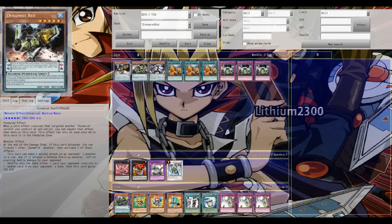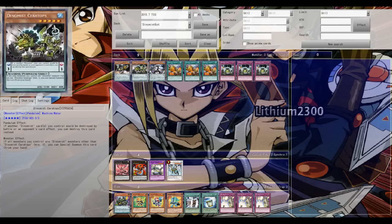Rex can attack two times if you tribute another Dynamist monster. Its other effect lets you tribute one Dynamist monster you control to send one card from your opponent - either on their side of the field or from their hand - back to the deck.